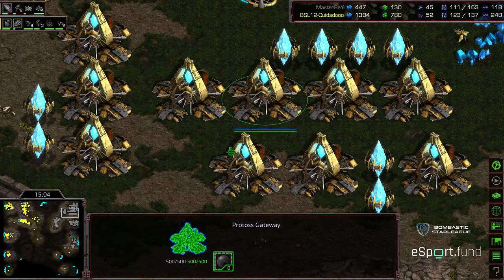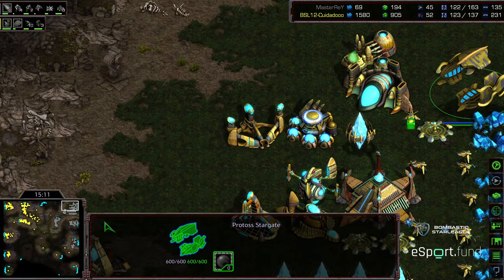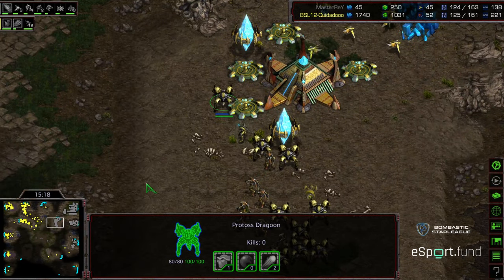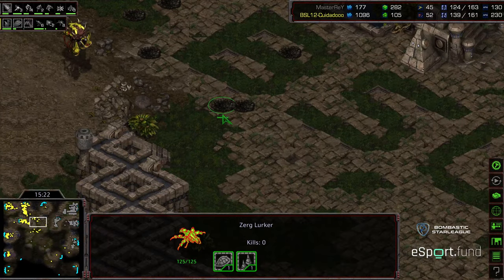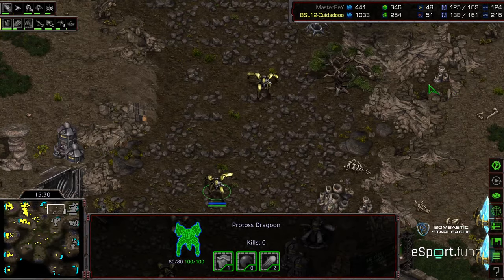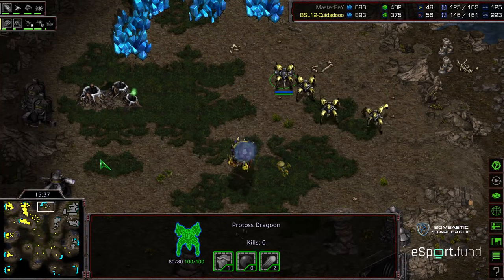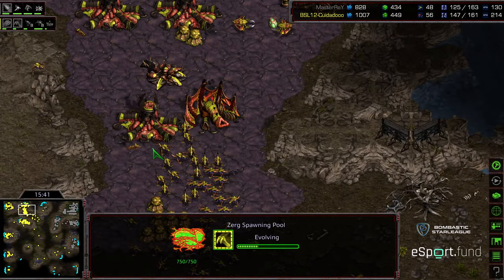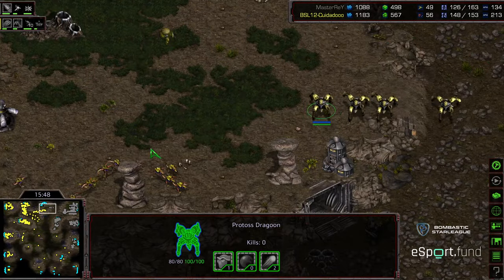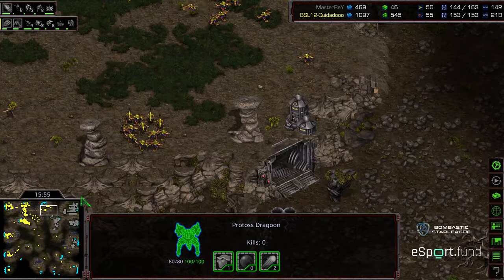Master Ray has gone Gateway Man — up to ten gateways, has his Robotics Facility up, actually getting a Shuttle, perhaps going for more drop play like he did in the previous match. He's doing a decent job with the upgrades. Overlords fanning out absolutely everywhere. Level 1 weapons and level 1 armor on Zerg side — Master Ray at level 2 weapons, level 3 on the way, skipping level 2 armor. Upgrades not as imbalanced this time. We see Adrenal Glands being upgraded much earlier — I like that. Dragoon sneaking up and clearing out some Overlords at the 12 o'clock.